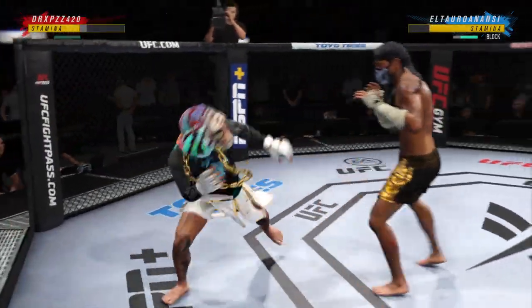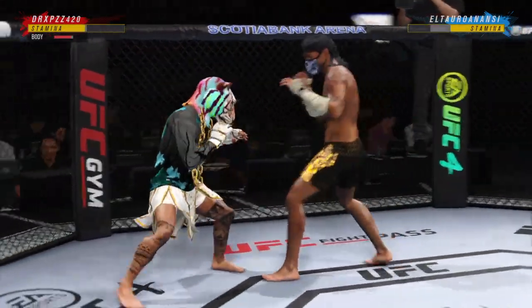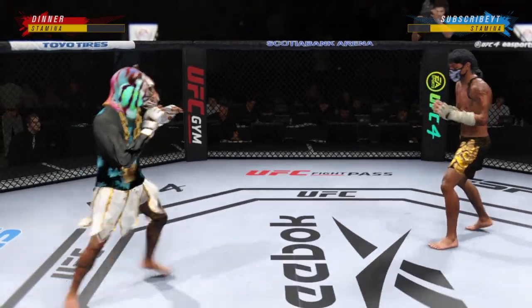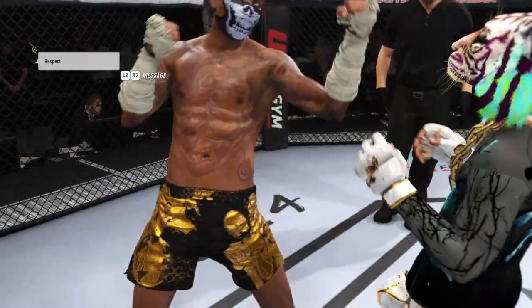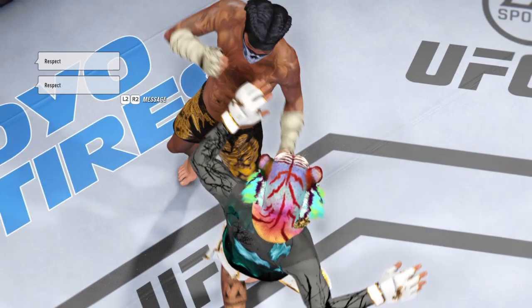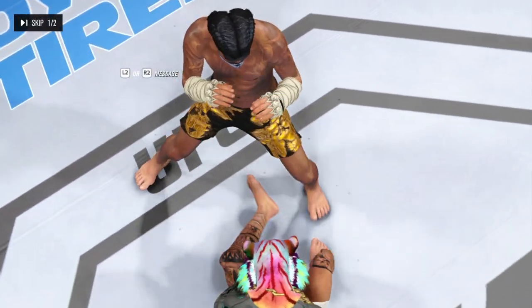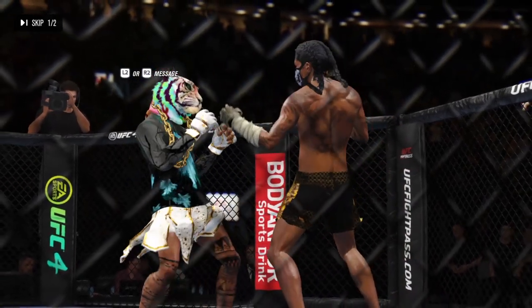Strike attempt to the midsection — it's blocked. Big leg kick lands. All right, so a big knockdown, courtesy of that punch in that round. Here's your replay — big moment in the previous round. They were both fighting very well, but when he landed this punch right here that sits his opponent down, it showed that the power is not equal. And if he can land, he does have the ability to damage it.